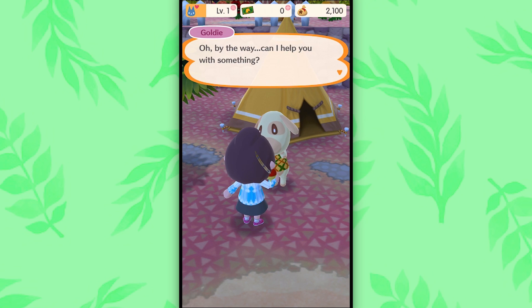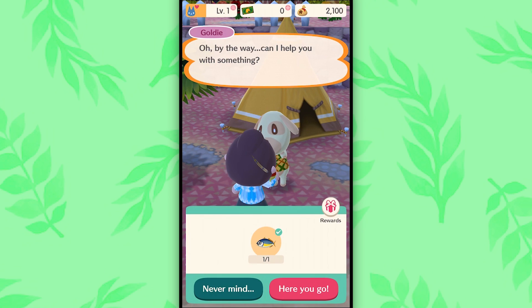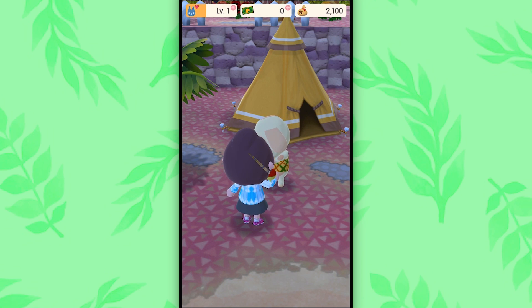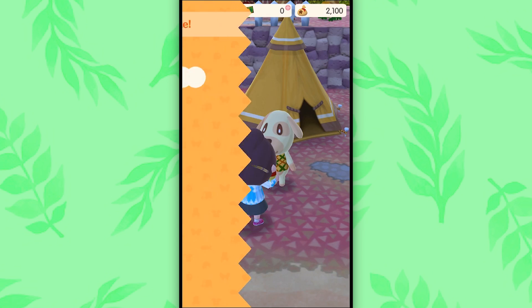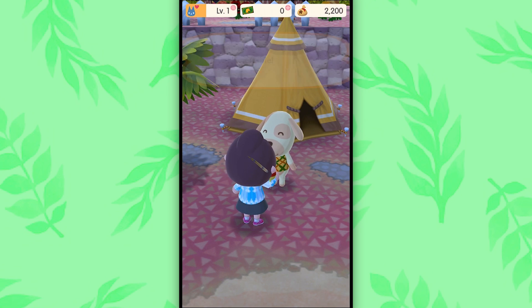By the way, can I help you with something? Yeah, you want that fish. Here, take this. Here you go. Goldie's like, are you a mind reader? This is just terrific. Thank you. She's so cute. You're welcome, Goldie. She didn't even request it. We just gave it. Here's the reward - bells and steel. You're a good pup, Goldie. Thanks again. Suddenly, I feel like anything is possible.